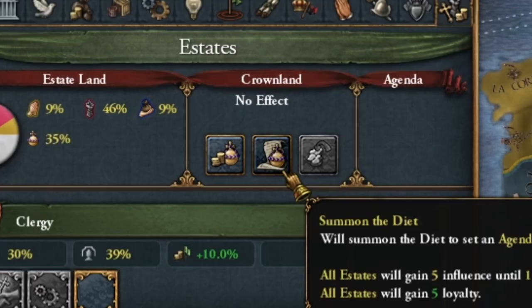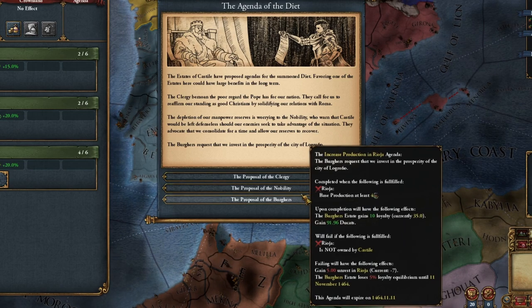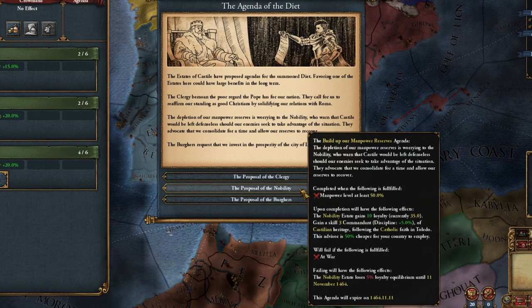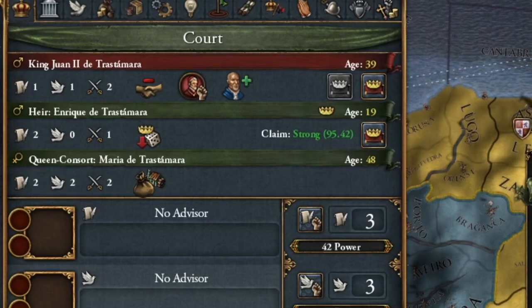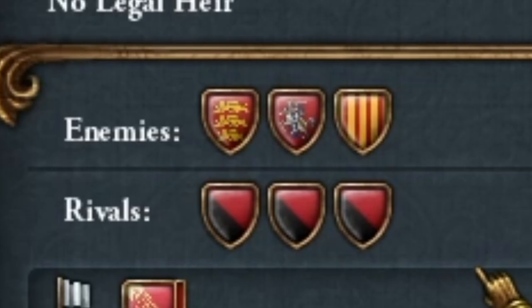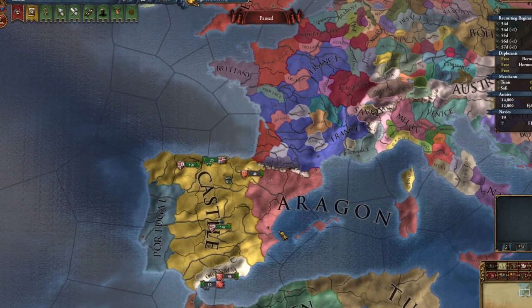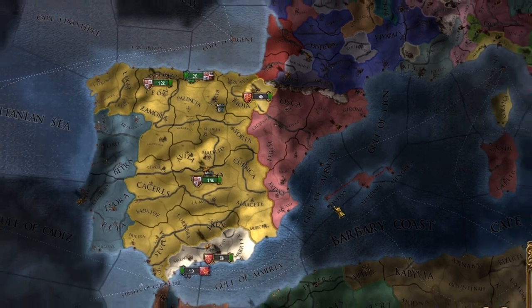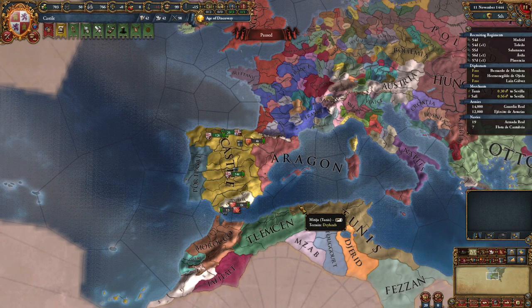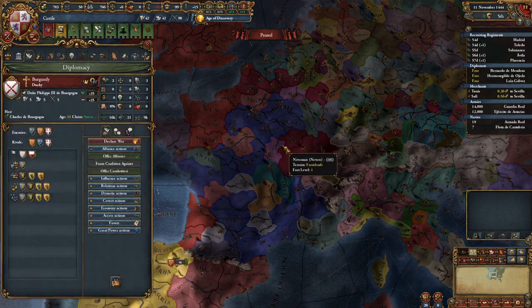We want to fulfill our mission for the estate, and luckily I also got a military advisor in the missions. Although I would prefer an administrative advisor if he were available, but I don't have one. Now we abdicate our heir and take the privilege for prestige. Our rivals are quite peculiar — we definitely want to have England, Lithuania, and France. As for our alliances, ideally a perfect start would be if I could have an alliance with Aragon, as it greatly accelerates early gameplay when we have it.